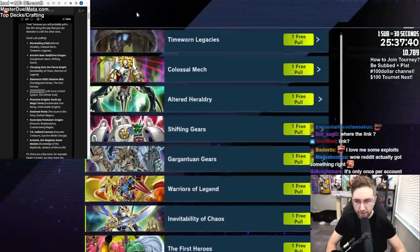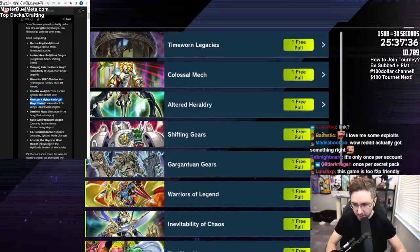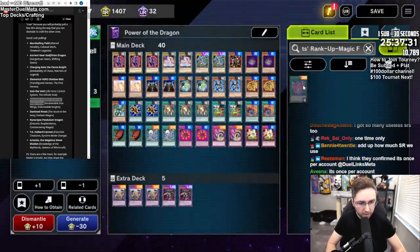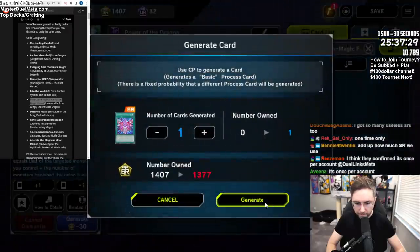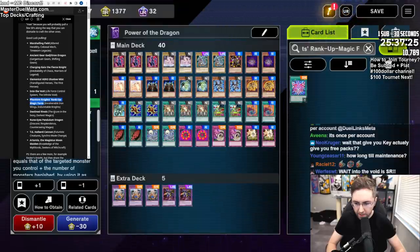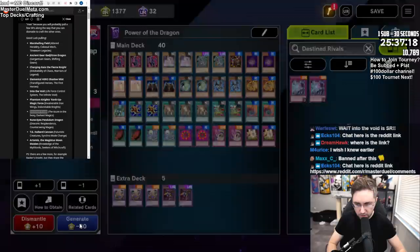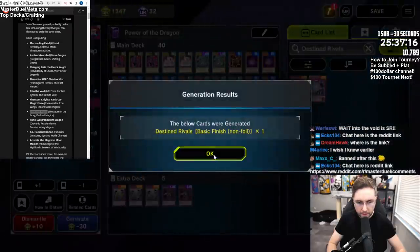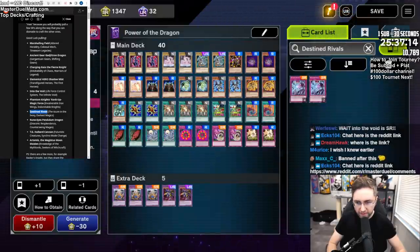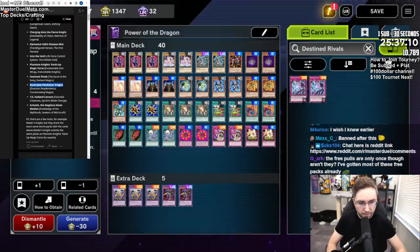We're scrolling through all the free packs, we're getting so many. The Phantom Knights Rank Up Magic - let's do that one. Let's generate. Let's go again - Destin Rivals. I have a lot of these, but let's just craft. Even if you have the card, even if you have three copies, it will still trigger the secret pack - as you can see it going nuts up there.